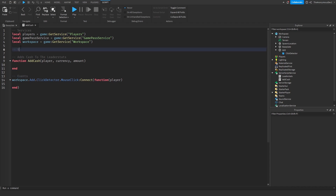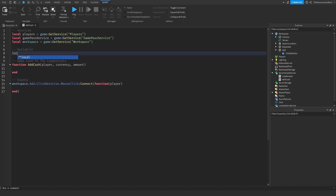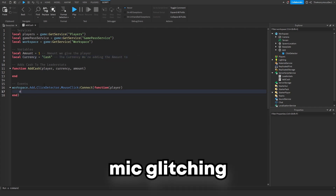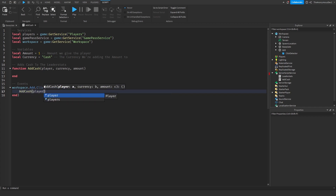Now we're going to add some variables. Under a 'Services' section and a 'Variables' section: local amount equals 1 — this is the amount we give the player — and local currency equals 'Cash' — this is the currency we're adding the amount to.